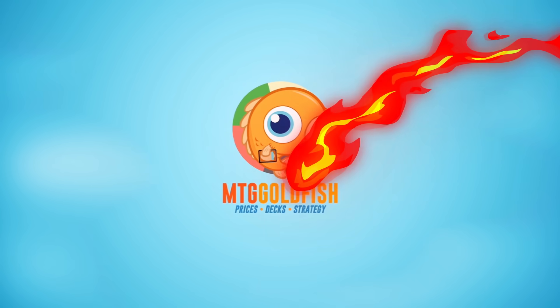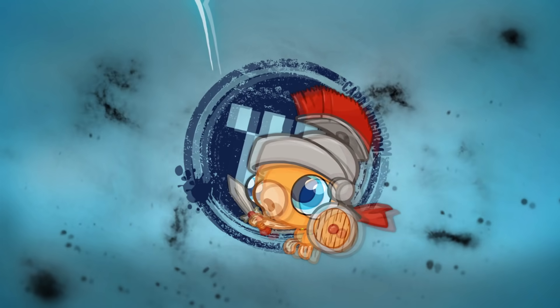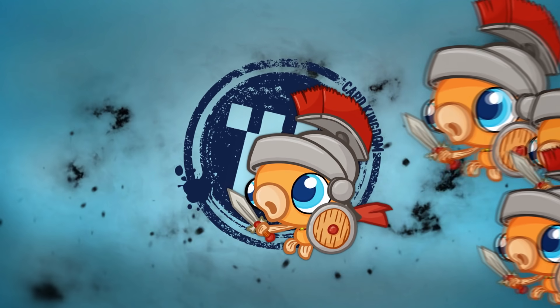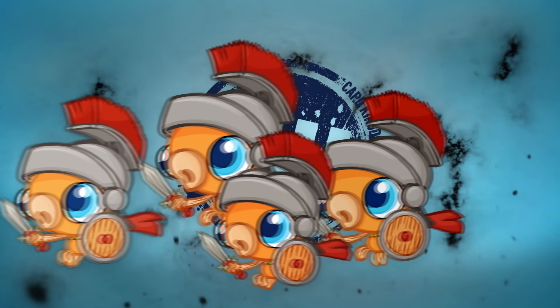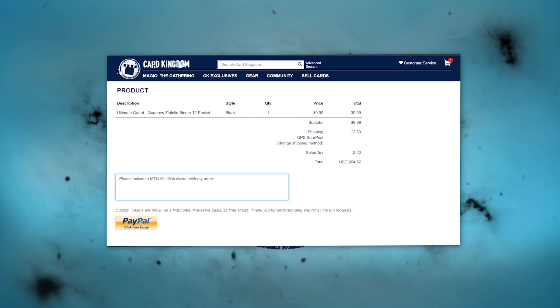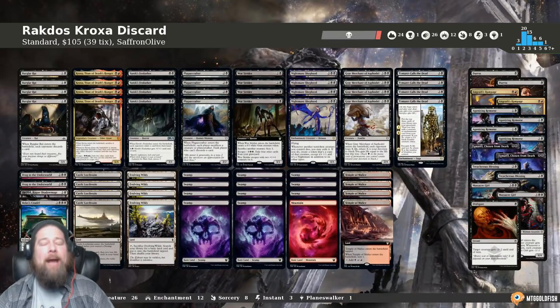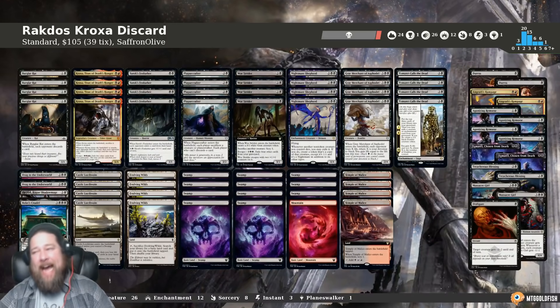Today's video is brought to you by Card Kingdom. Right now you can get a sweet Scoop Soldier sticker when you order over at cardkingdom.com — just mention in your order notes that you want a Scoop Soldier sticker when you go to check out.